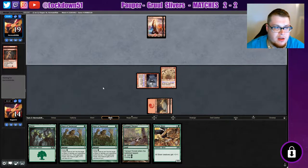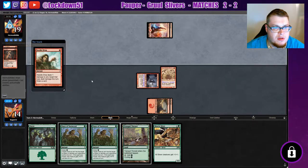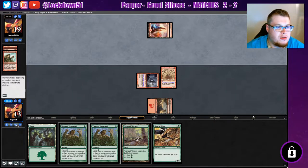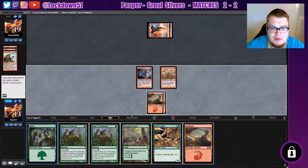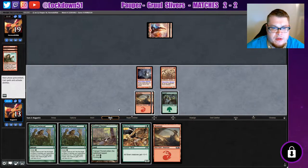If they can remain stuck on one land we might have a chance, but they got two now so they're in decent business. Rift Bolt again — alright. And Needle Drop. See that one target — don't do it to me, do it to one of these guys for sure.